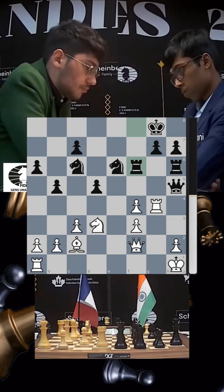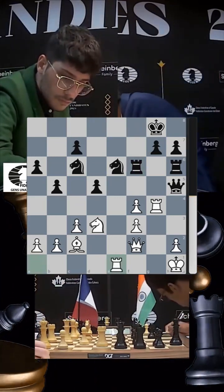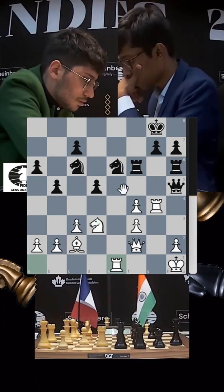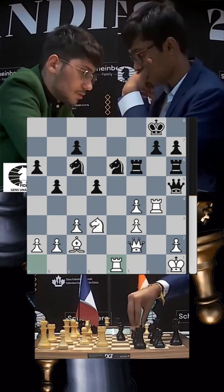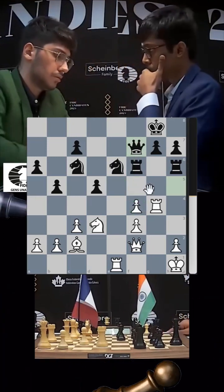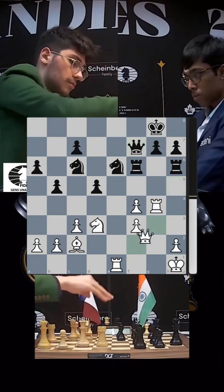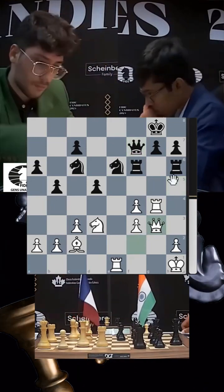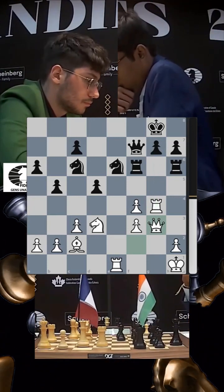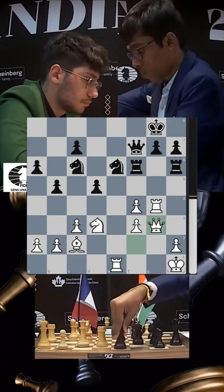Rook f to f6 has been played and Firuja brings his rook to the e-file — a very logical move, as later he may want to play rook e5 followed by the rook coming up. Pragnananda brings his queen back to f7, and now there are one, two, three attackers on the f4 pawn. How will Firuja defend it? He plays queen g3, defending and keeping pressure on the g7 pawn.